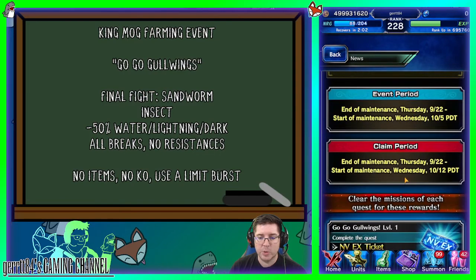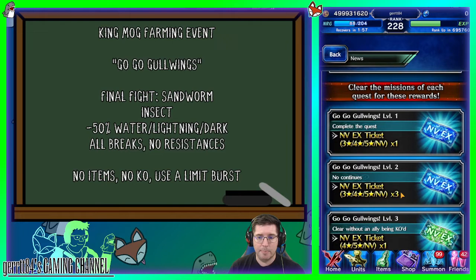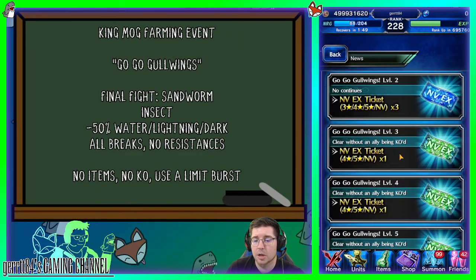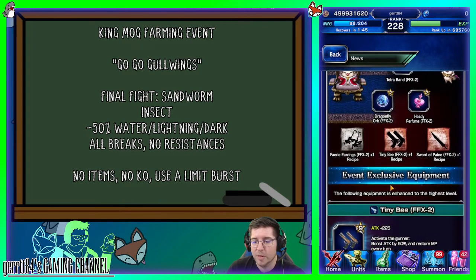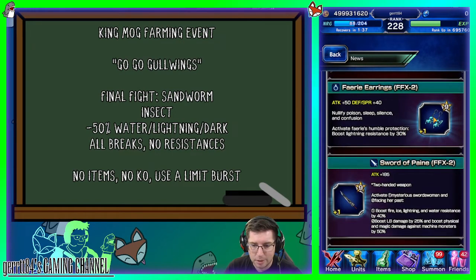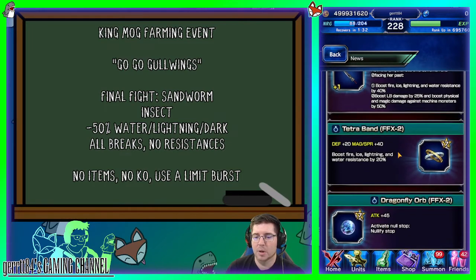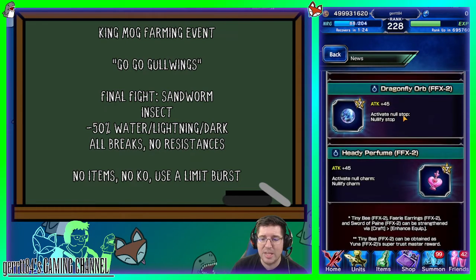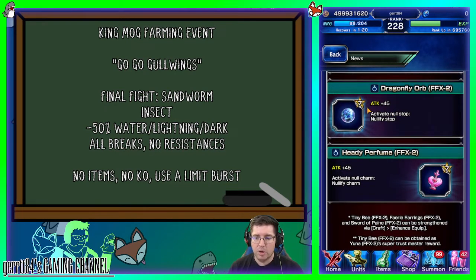It's a King Mog so it's not usually too hard. We're going to talk about getting some insect killer using most of the EX squad and some old members from last period. We'll be getting some tickets and crafting some gear. The gun is pretty bad, it's a one-handed gun. The earrings are okay, whatever. The sword is really bad. But the Dragonfly Orb and Heady Perfume — Nullify Stop, Nullify Charm, and some Attack — are great. Don't skip this event. Where do you get Stop Immunity? Right here. Where do you get Charm Immunity? Right here.